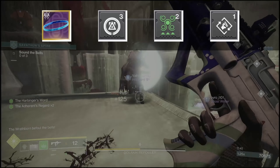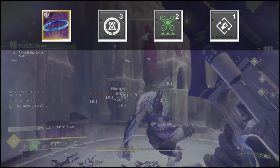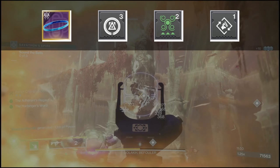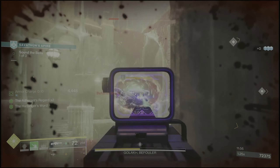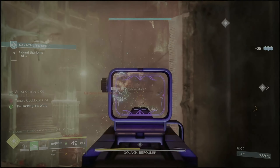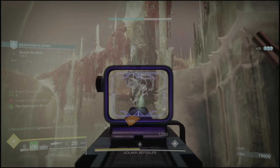We want to get our melee back so we can stay in the weave as long as possible to generate as many threadlings as we can. On the bond we have Reaper to make orbs when we place a rift, Powerful Attractor to pull those orbs to us when we use our rift, and Outreach to top off our melee when we use our rift. The whole point of this build is to synergize off our melee and threadlings so we can stay in the weave, toss out threadlings, and let our little threadling minions do all the work.